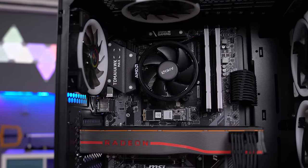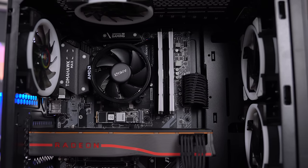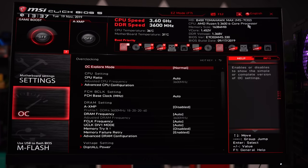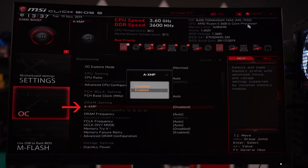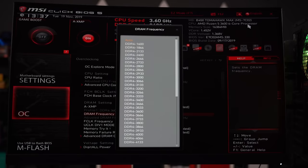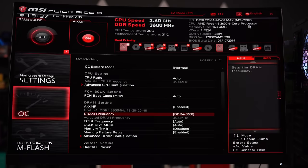The next step before we start overclocking is to enable XMP in the BIOS so that your RAM is running at max speed. Go ahead and restart your PC and hit the Delete key repeatedly until you are in the BIOS. Navigate to the Overclock menu and set the XMP profile to Enable. You can leave the DRAM frequency to Auto, which will match the frequency of your RAM, or you can set it manually. The RAM I used is rated at 3600MHz, so I set it to 3600MHz in the BIOS. Afterwards, hit F10 to save changes and restart your PC.